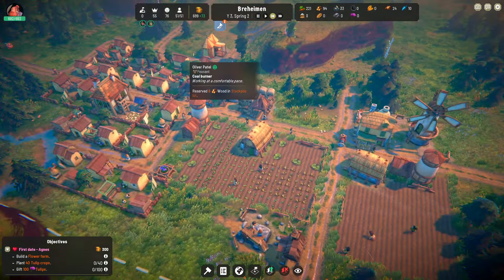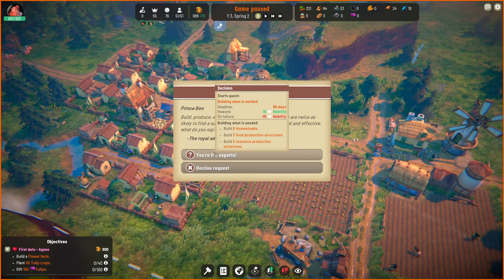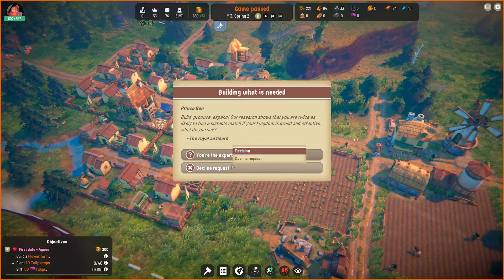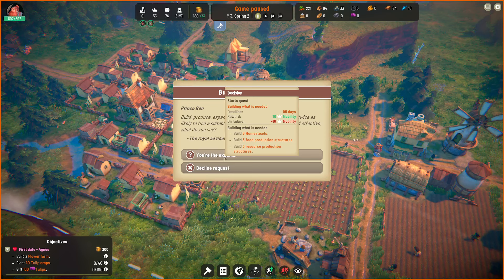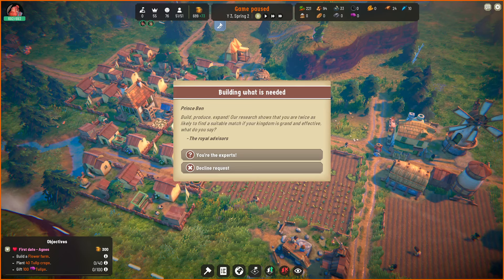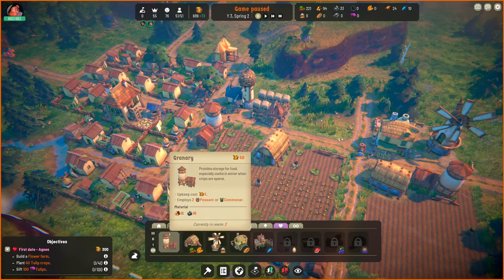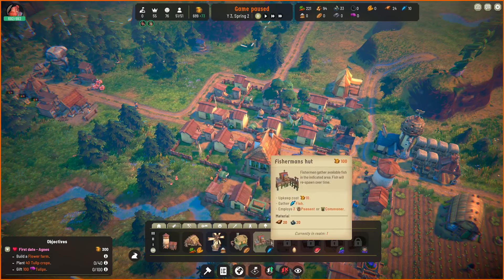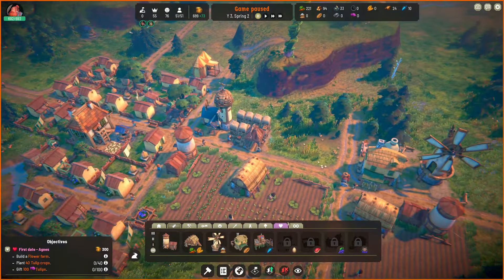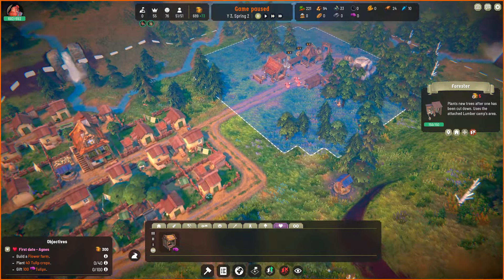The stockpile has finished construction — grand news. And there's an event: 'Prince Ben, build, produce, expand. Our research shows that you are twice as likely to find a suitable match if your kingdom is grand and effective.' Building what is needed — build six homes. I don't really have the need to do this since we've already built all the structures, and I don't think we'd be building and deconstructing stuff just to complete it.